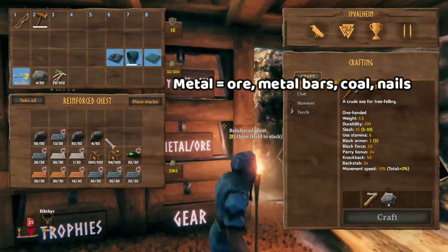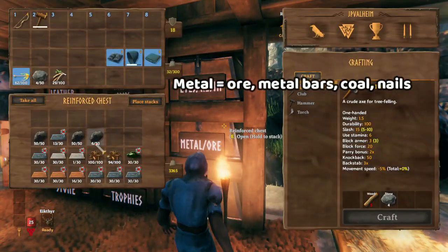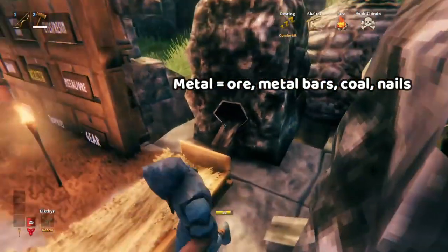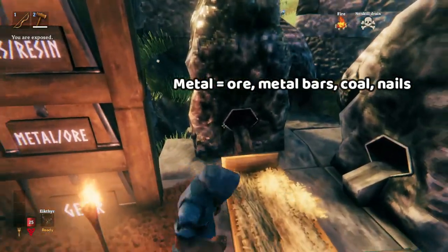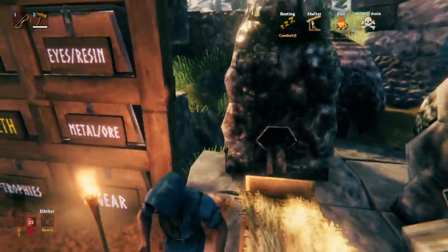Then there's metals and ores. This chest should be next to your forge, and it should have coal, ore, and metal. That way, whenever you need to, you can just burn everything, get the coal, put it all in here. And even if you're encumbered, it's a really short distance between where you smelt the stuff and the chest, so you can be encumbered and work, and it doesn't matter.